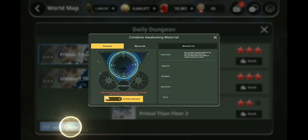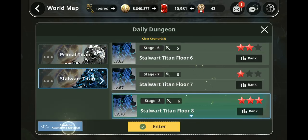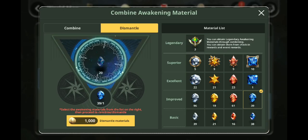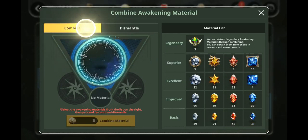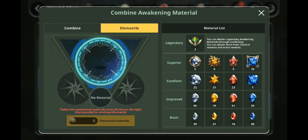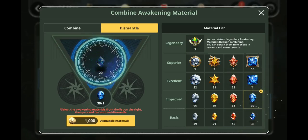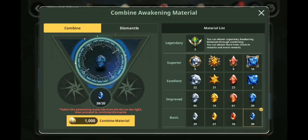I would suggest you guys do the highest stage possible, because you're going to be getting a lot of the improved ones — the superior ones will be rare and the basic ones rarest at higher leagues. I would suggest getting the bigger ones and dismantling them: superior dismantles into excellent, excellent into improved, and improved into basic. It's a lot more efficient to get the bigger ones and dismantle down rather than farm really small ones and combine them — because that's very, very inefficient.